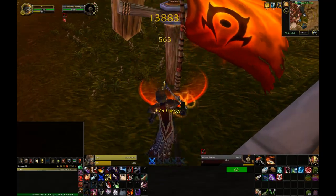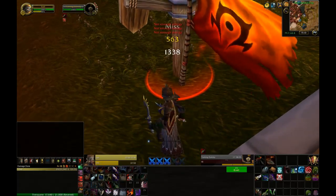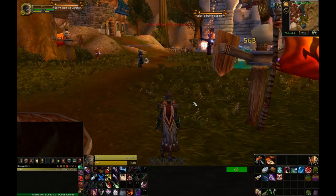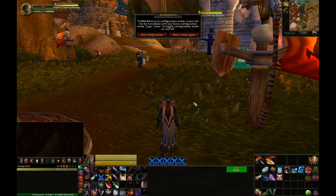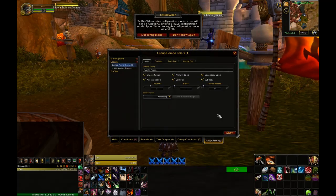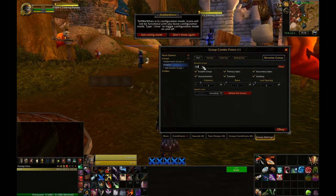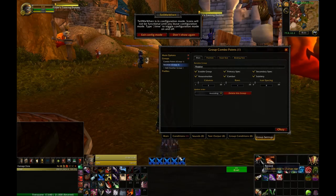The next thing I want to worry about monitoring in my rotation is the things I need to upkeep, like Rupture and Slice and Dice for an assassination rogue. I always want to keep those up if I can. I'm going to go ahead and make another group for my rotational abilities. To do that you just open up Tell Me When again, click on any icon in any group, and go to the last tab which is group settings. I'm going to add a new group and name it 'rotation', then reduce the number of columns because I just need two for the two abilities I'm tracking.